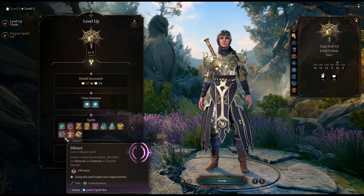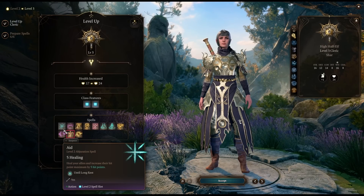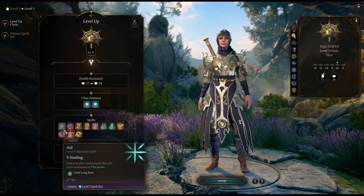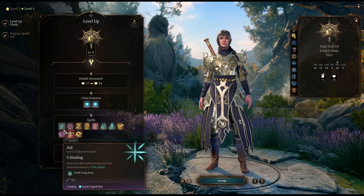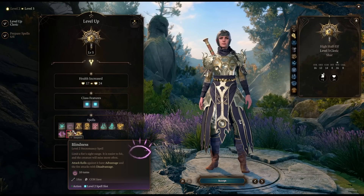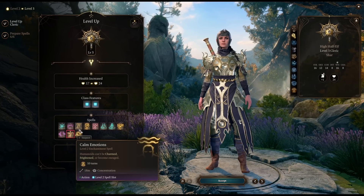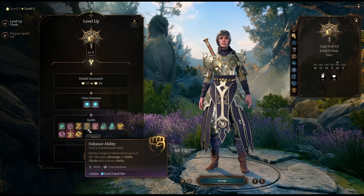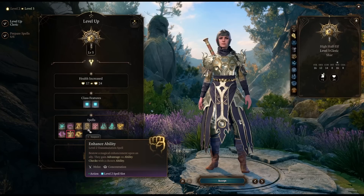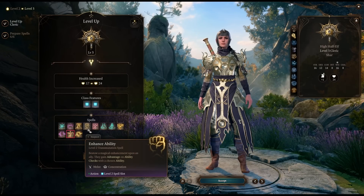Silence has a lot of fun uses — shutting down casters and sneaking around. Aid is a fantastic buff you can use outside of combat: plus five hit points on everyone for a second-level spell slot, giving 20 hit points total, and it scales nicely — eventually you can get 40 hit points for everyone from one spell slot. It doesn't take concentration outside of combat. Blindness takes a Con save; it doesn't take concentration which is kind of nice, but I don't love it. Enhance Ability is good because there are specific ability checks in the game — buffing Charisma and giving advantage on all conversations has some really great uses.